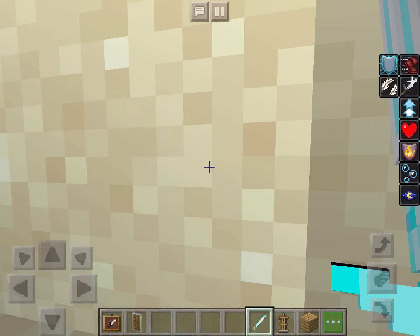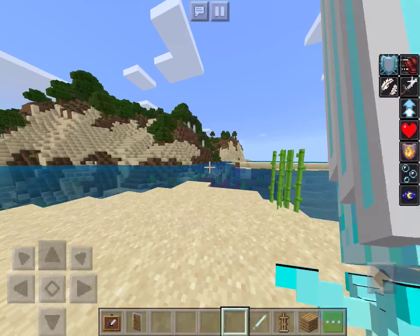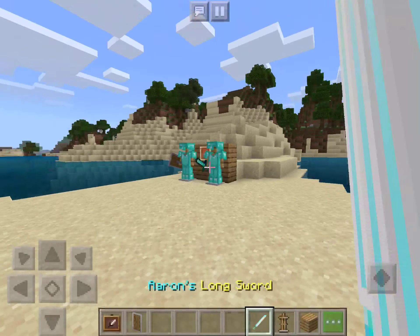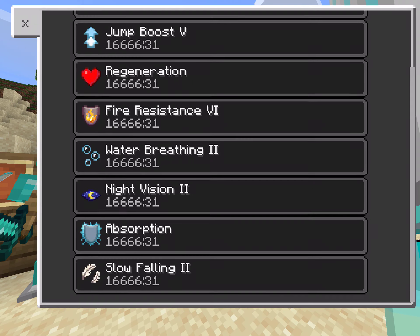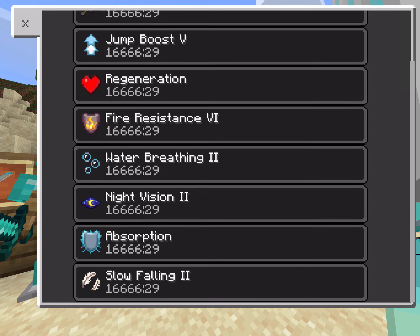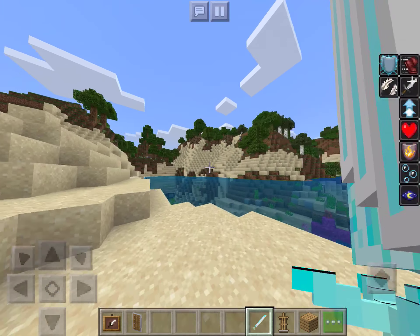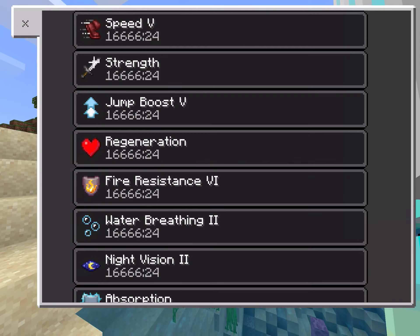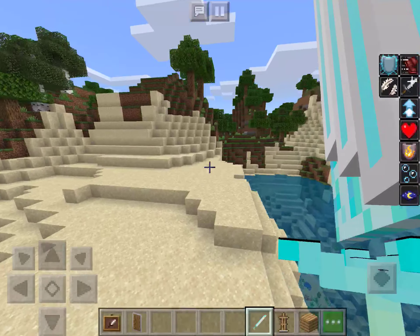It's really cool — it gives you lots of buffs, and I think it gives you them infinitely if you keep the sword on. You get speed five, strength, jump boost five, regeneration, fire resistance, water breathing, night vision, absorption, and slow falling. It's kind of like having the Elytra on, and I think that's pretty cool.